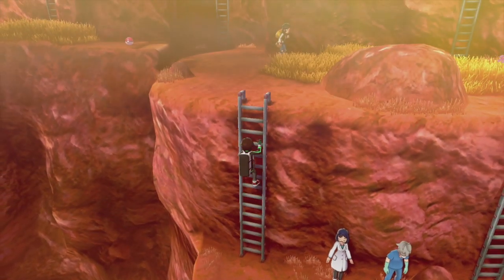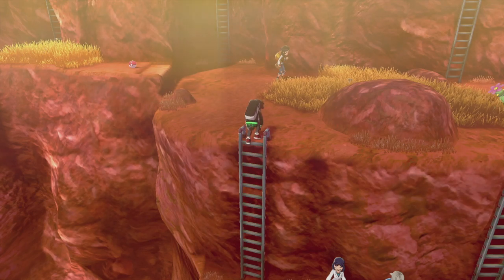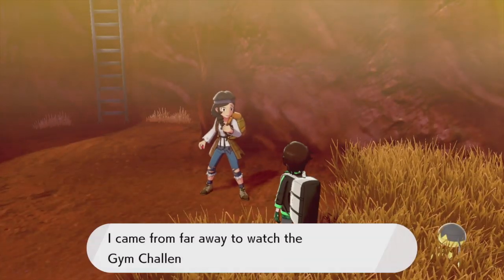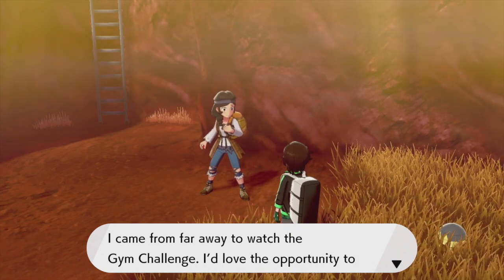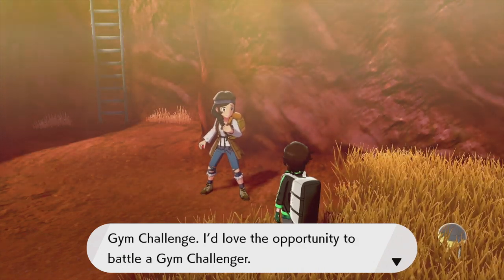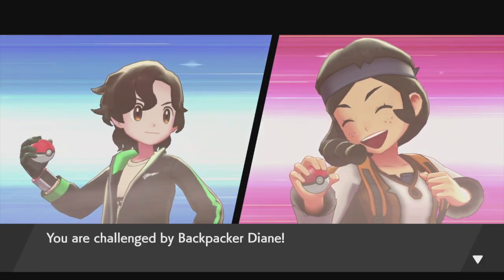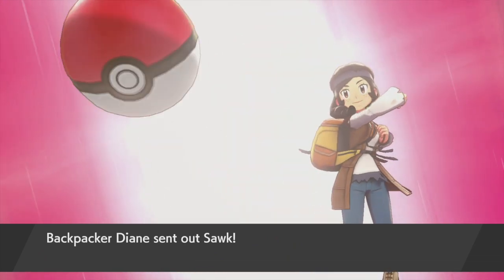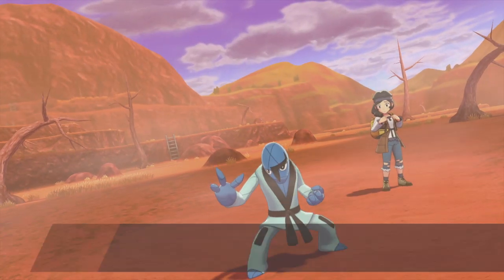This route seems to be very diverse and has elevation, which is nice. We got a backpacker over here - 'I came from far away to watch the Gym Challenge, I'd love the opportunity to battle a Gym Challenger.' Interesting! We got Backpacker Diane over here. She got a Thwackey - a Sobble interesting.